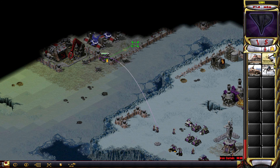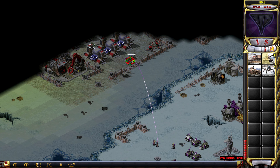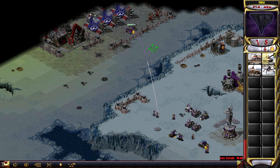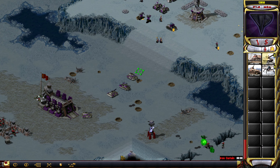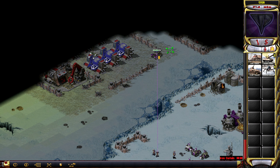Tesla coils — yes, please indeed. So much better. They're going to have a hard time getting past all my stuff here. Unfortunately I don't have allied spies, otherwise I could cut their power like this.